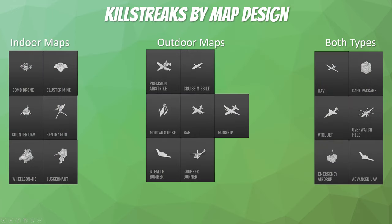Indoor maps and outdoor maps have different killstreaks that are more useful on each. For indoor maps: bomb drone, cluster mine, counter UAV, sentry gun, Wilson, and juggernaut — anything that's more ground-based is better. Counter UAV is a little better on indoor maps because enemies might not find and shoot it down as easily. On outdoor maps: precision airstrike, cruise missile, mortar strike, SAE, gunship, stealth bomber, chopper gunner — anything aerial-based is much more effective. Streaks you can never go wrong with regardless of map type: UAV, care package, VTOL Jet, Overwatch Helo, emergency airdrop, and Advanced UAV.